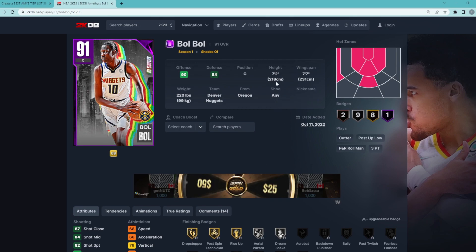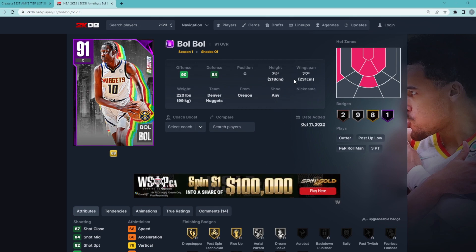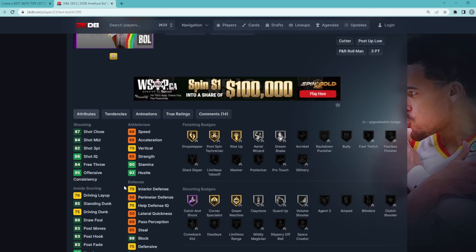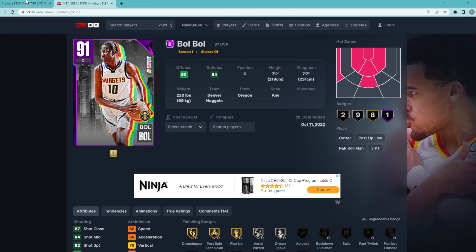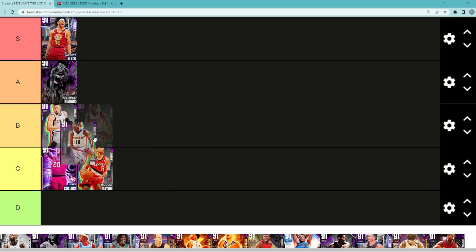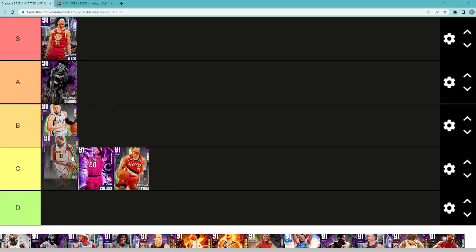Looking at the positives, he's a 7'2 center with a 7'7 wingspan and he's got a great jump shot and can knock down threes, having Hall of Fame catch and shoot and an 82 three-ball. So you could maybe put him in B tier — that's definitely a debate. Let me know in the comments: would you have Bulbul in B tier or C tier? For me, I'm going to go with C tier.